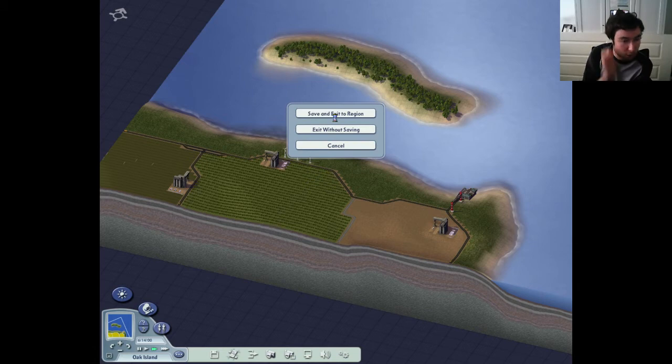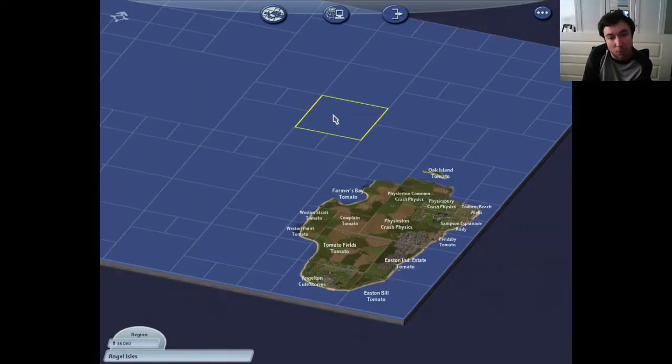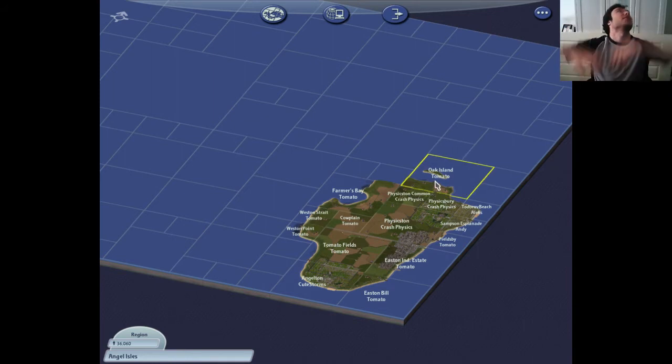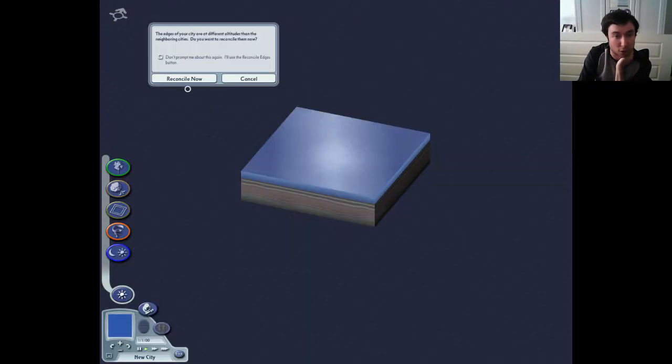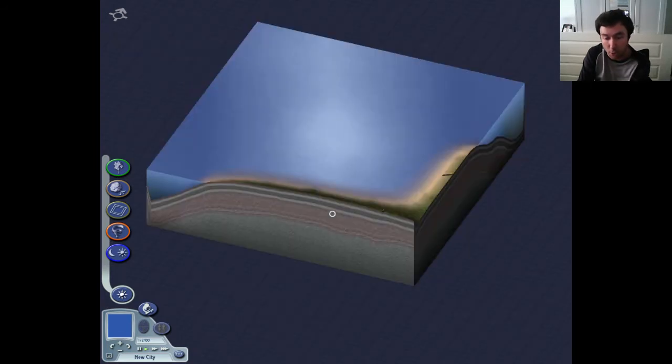So save and exit. Oak Island - and the word is perfectly over the island as well. Look at that, that's great. So we can do that, and then we just need to finish it off. So reconcile. There we go, perfect.